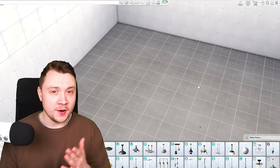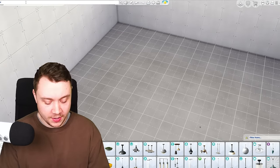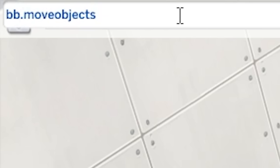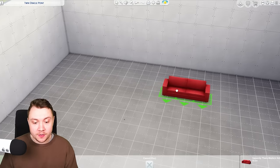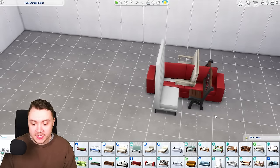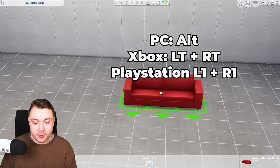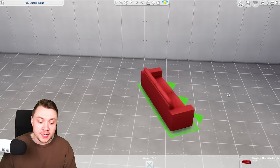I feel like most of you are going to already know this, but for those of you who don't, you open up the cheat window on PC. It's Control Shift C and type in bb.moveobjects space on, hit enter. With this cheat, you can freely place objects — that means you can place objects on top of each other. If you hold the Alt key, you can freely move it around off the grid and also rotate objects smoothly whilst holding the Alt key.